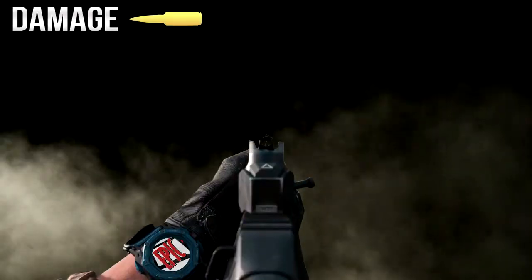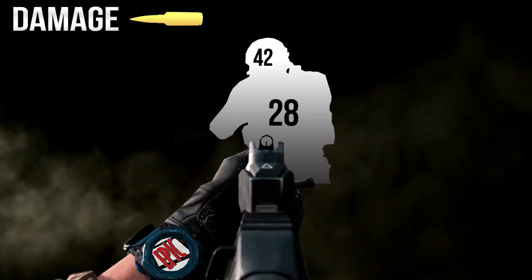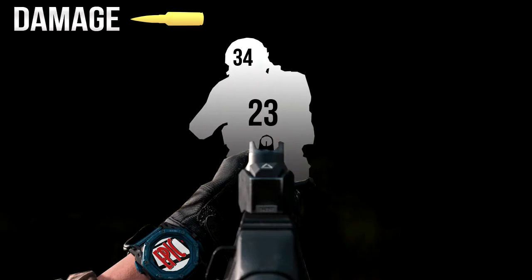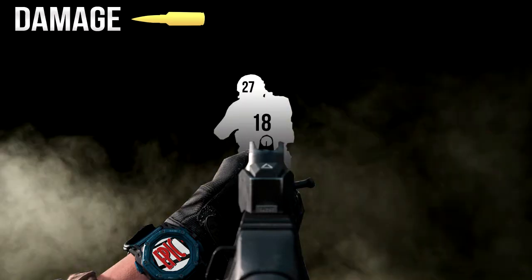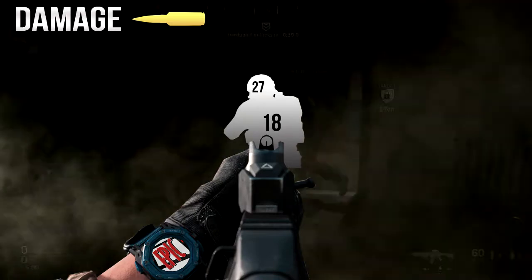In game, damage is reasonable with the Grau, dealing out a standard 28 damage to the body, arms, and legs per bullet. As for headshots, damage done over a normal range is 42 per bullet. At medium to long range, damage falls off by 5 below the neck to 23 per bullet and 34 per bullet to the head. From a really long distance, you will see 18 damage to the body and 27 damage to the head.